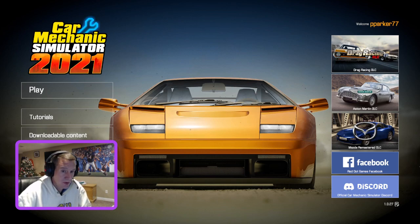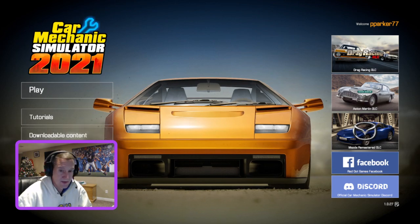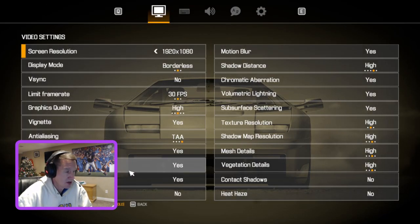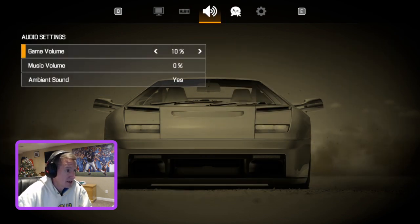First step when you get into Car Mechanic Simulator, head over to your game, go down to settings first. There's video settings — set whatever you like. Pay attention to your control rebinds and rebind these if you feel necessary. Sound settings — I have it set to 10% game volume so you can hear my voice better.